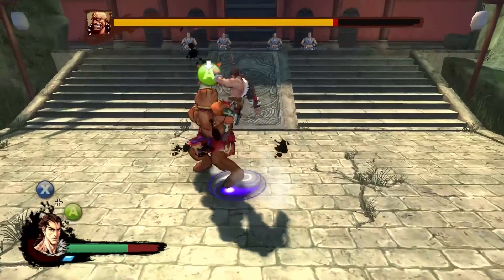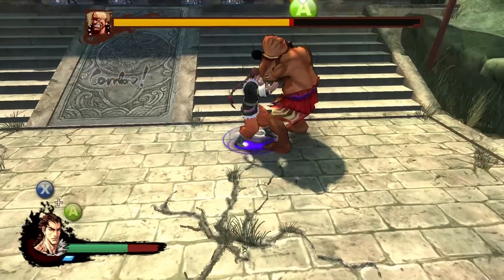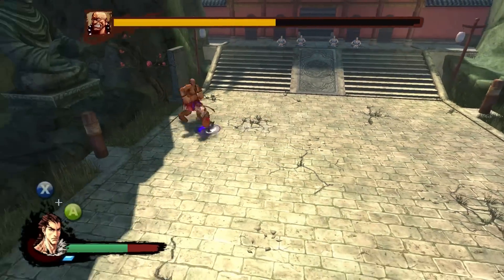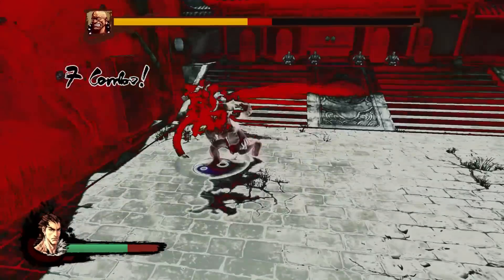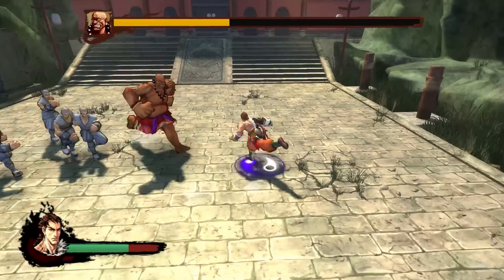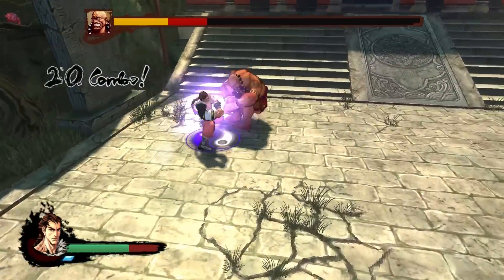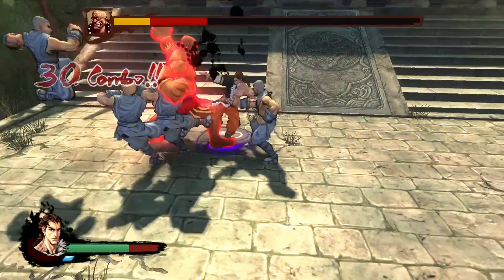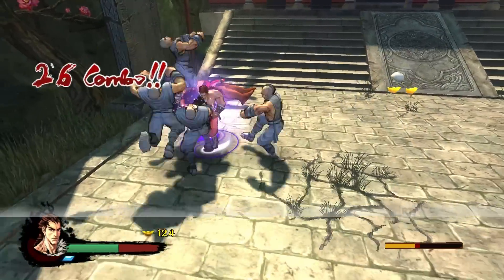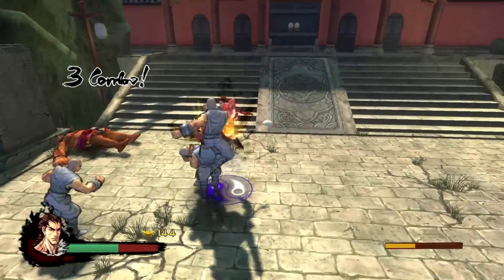Every once in a while, I have to jump up and hit him from the air to actually do anything about it. I actually have a gauge down in the corner that I build up through attacking people. Once I have built up that gauge completely, I can unleash a super chi attack — it's generally an attack that does quite a bit of damage. If I unleash it while an enemy is glowing red, I do a lot more damage and I gain some health as a result.